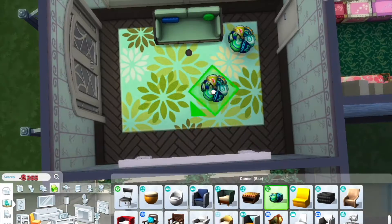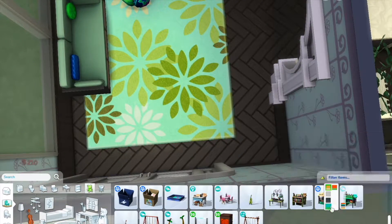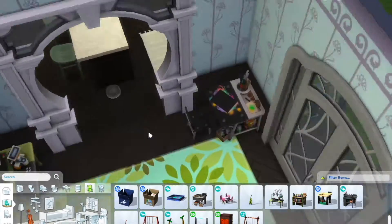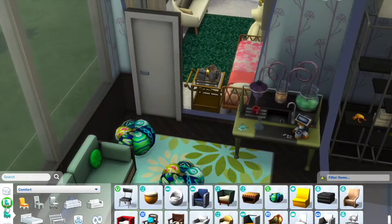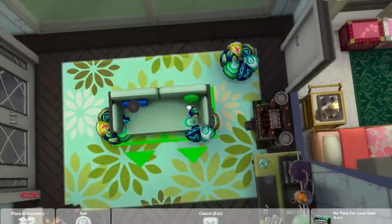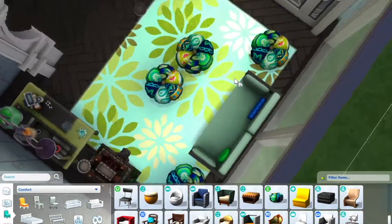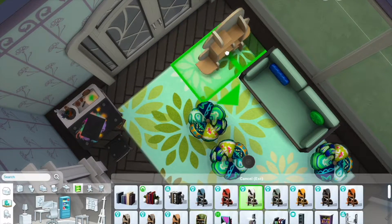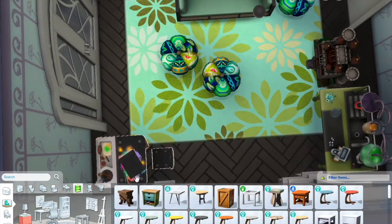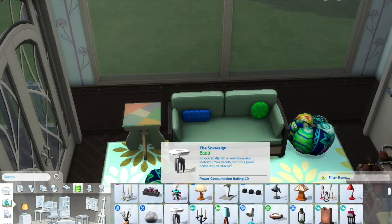I threw in some green concepts, and my favorite thing are these poofs — they are just so cool, I want them in my own home. I ended up moving the drawing table into the bedroom but threw in a lot of poofs because this is the child's hangout space. When she has friends over they need somewhere to sit, so having those poofs is really awesome.